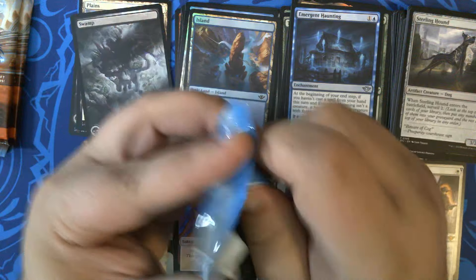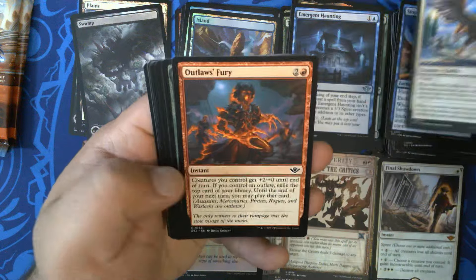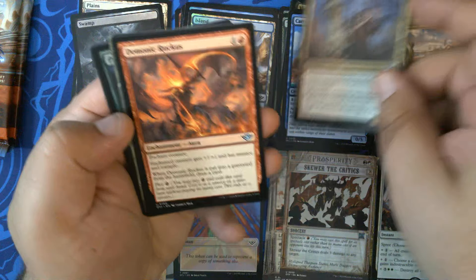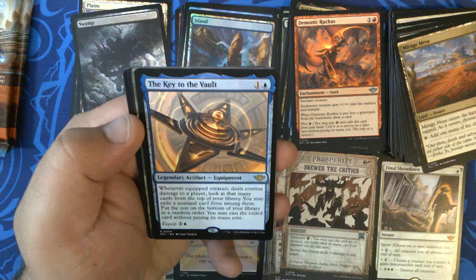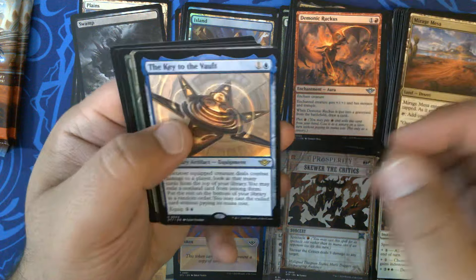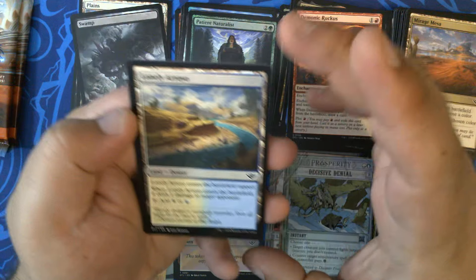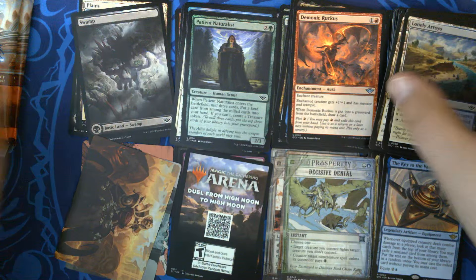Pack seven. We have our commons, our uncommons. Uncommon legendaries just hurts my brain — still can't get over it. The Key to the Vault, number 54 — that is our fifth one. Keep in mind we have four promo ones that we got which are all marked. We have Decisive Denial, Patient Naturalist, and we have Lonely Arroyo, and an art card.